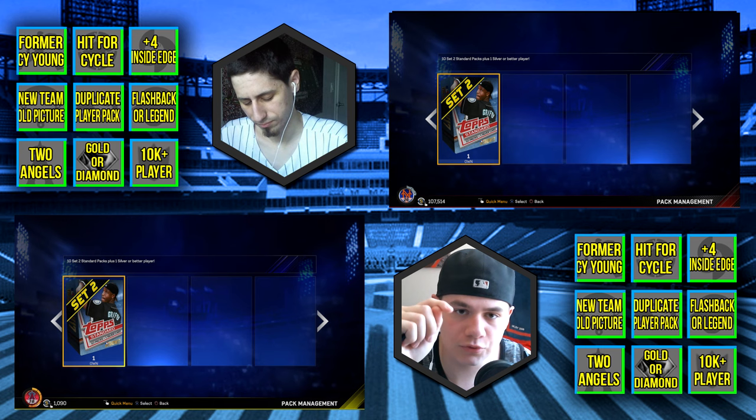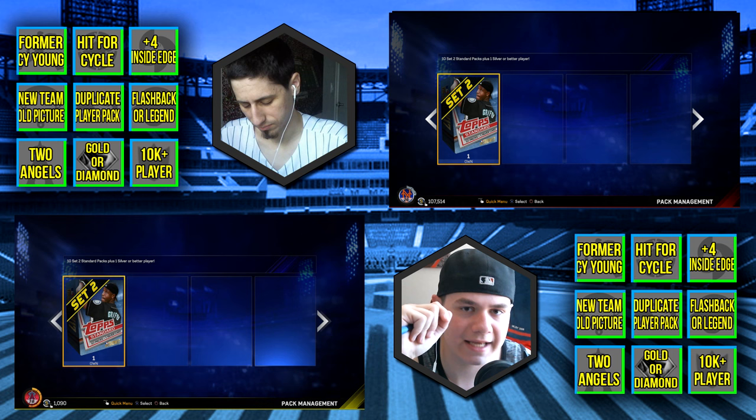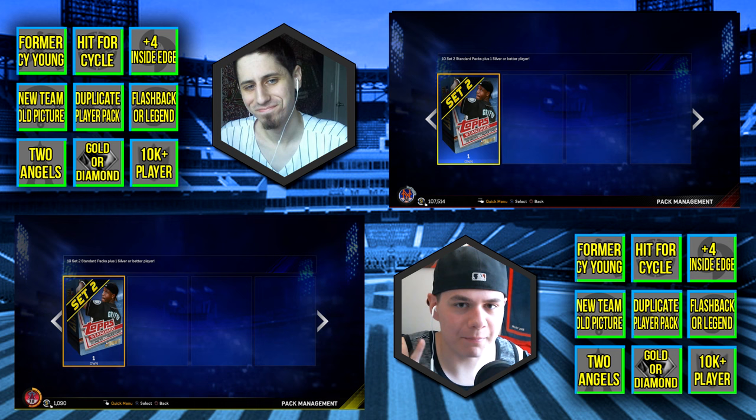We also need a duplicate player in a pack — if we pull two of the same players in the same pack we can cross that one off. We need a flashback or a legend, two Angel players, the overall pack being all gold or diamond — it could also be a stadium, it could also be a ritual, any of those. And we need a player that goes for 10k stubs on the market.